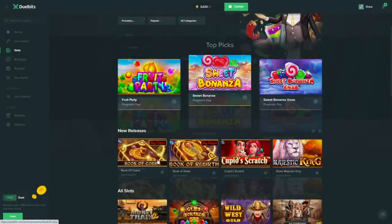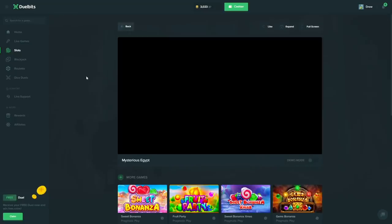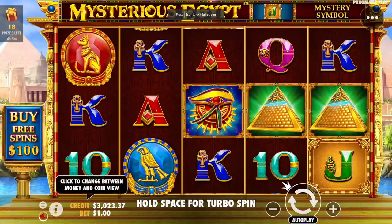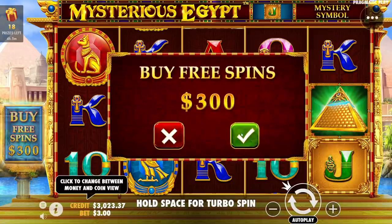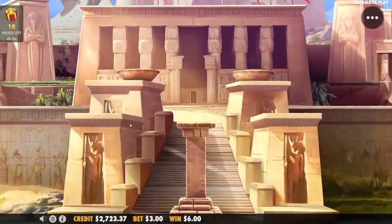Let's go load up Mysterious Egypt. The base game is pretty cool — I need to start playing it because in the base game you get a random symbol every spin as well. It's Pragmatic so it's pretty cool. You get one random symbol in the base game too.